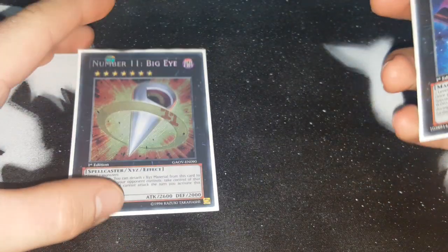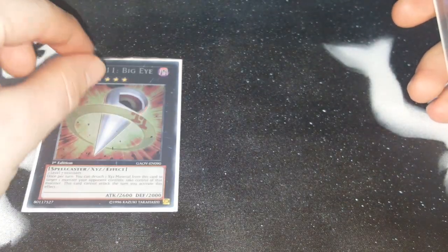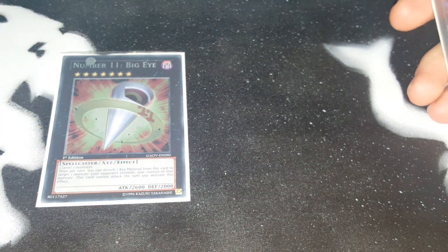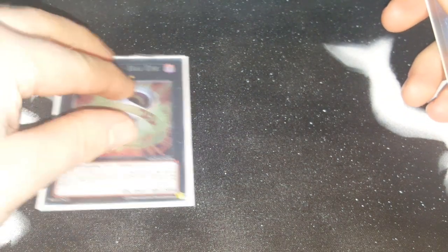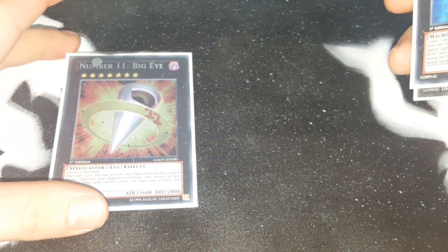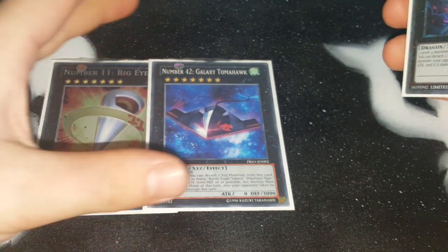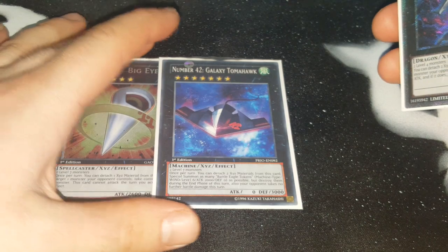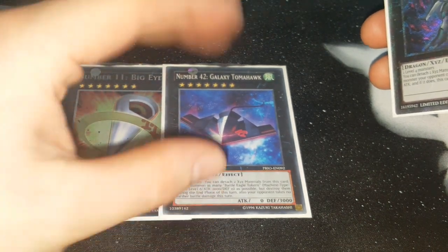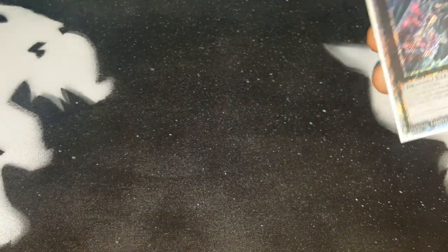Number 11 Big Eye is in here because I don't run Borrelsword — it's easy to go into rank 7s and if your opponent has Borrel and you can't get over it, you just take it with Big Eye and use it yourself. The only way to beat a Borrelsword is with a Borrelsword, and Number 11 Big Eye does exactly that. Then we have Number 42 Galaxy Tomahawk — for your link plays, if you have two level 7 monsters you can summon as many tokens as you want and go into a big link monster.